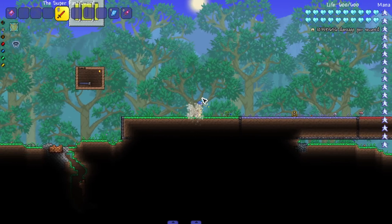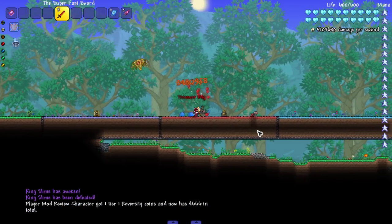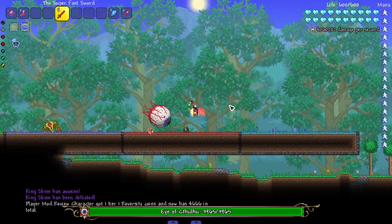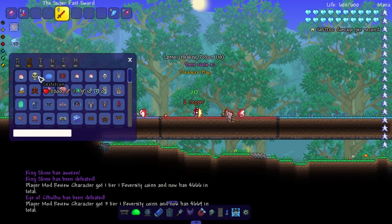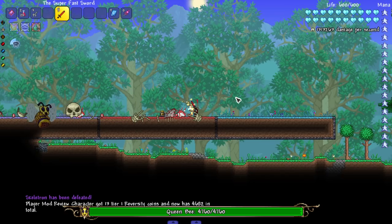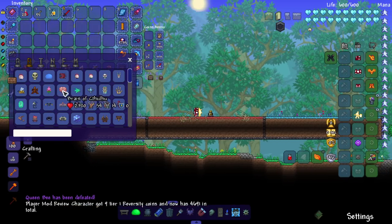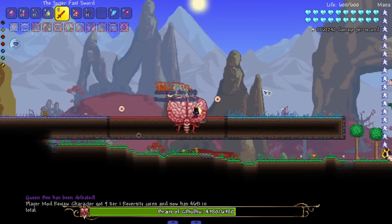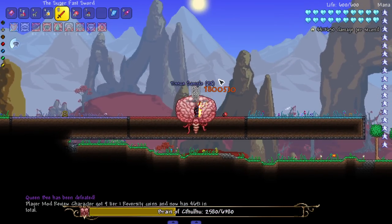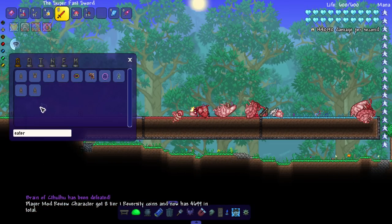Let me bring a slime out, kill it quick, then get to the bosses. Oh my god, it barely dropped any slimes on death. Bringing in the Eye of Cthulhu now. Queen Bee — she should just run right into me, make my life easier. Brain of Cthulhu — I am launching the body parts across the map!